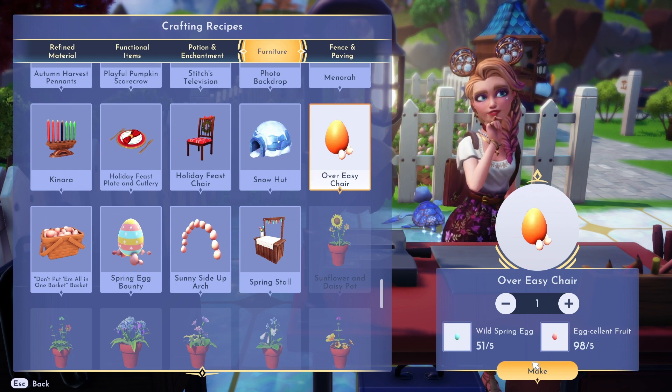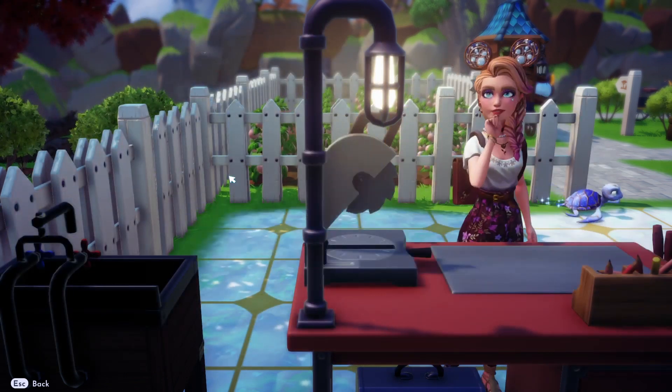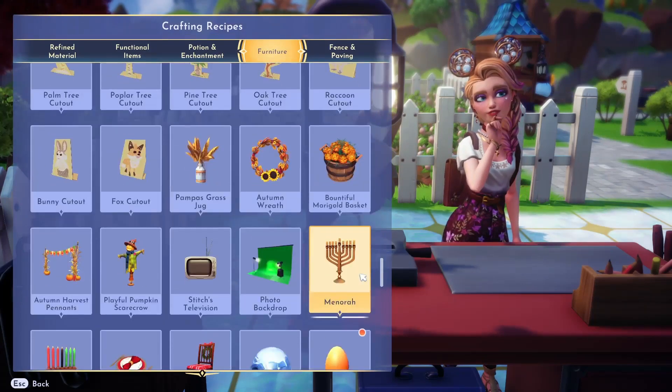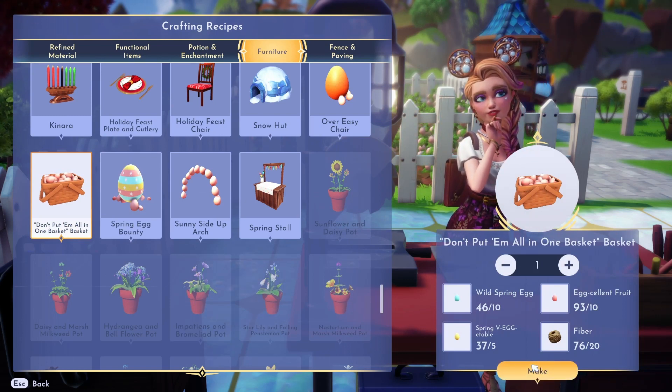The Over Easy Chair will take five wild spring eggs and five excellent fruit, so we'll make that first. Let's go down again — then you will make the Don't Put Them All in One Basket, though that requires actually a lot.